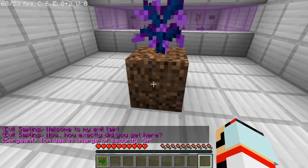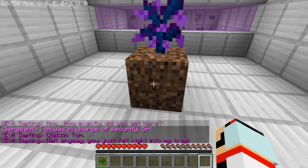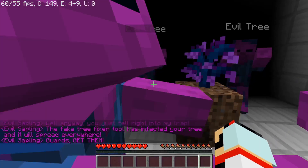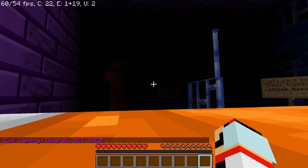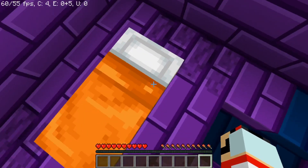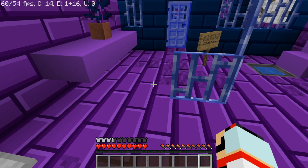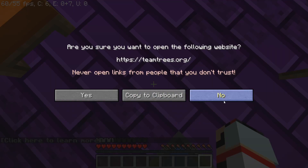'Welcome to my evil lair. How exactly did you get in here?' 'Tom was in charge of security, sir.' 'Classic Tom. Well anyway, you just fell right into my trap. The fake tree fixer tool has infected your tree and it will spread everywhere. Guards — get them.' Alright, let's get our armor — I feel like we're probably going to need it. Let's save some trees together.